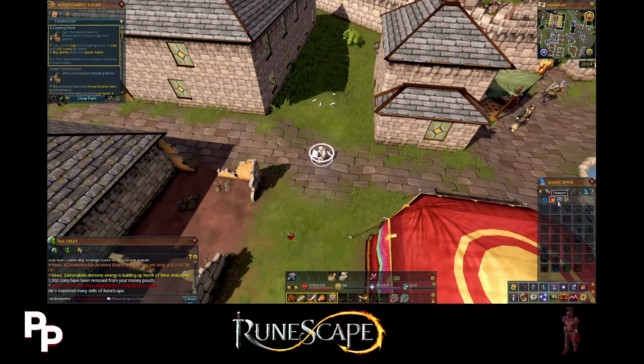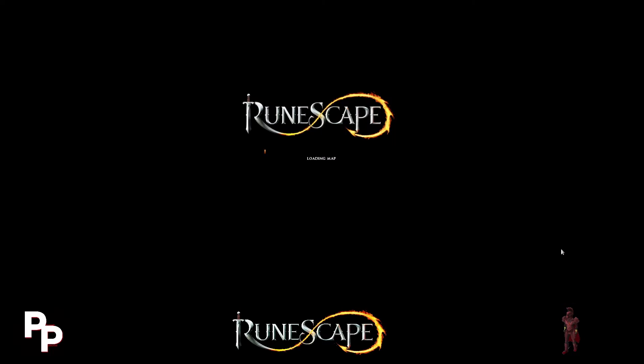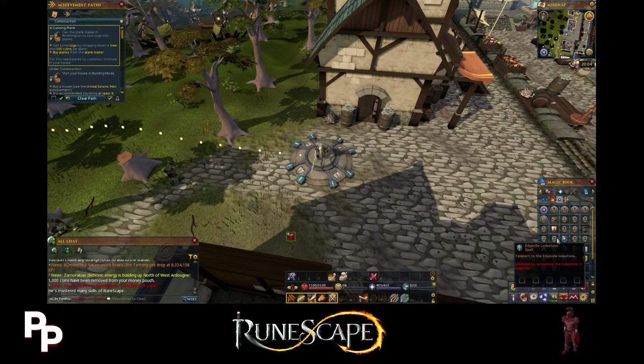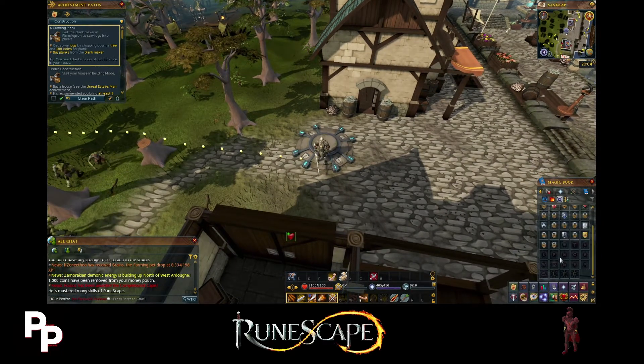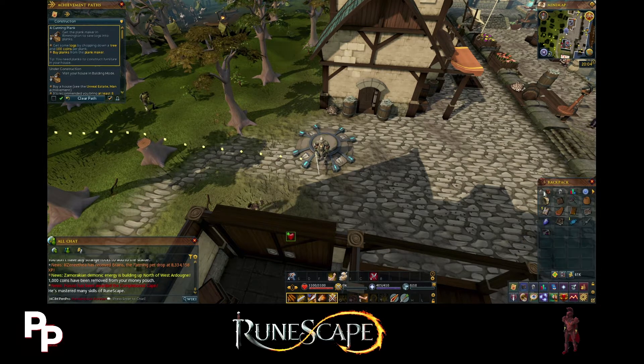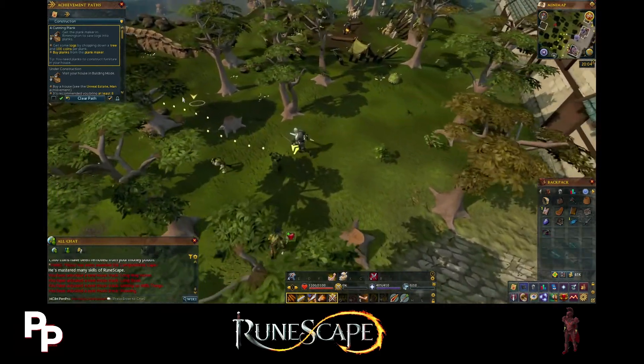Let's see what level the house teleport is - it's level 40 magic. So we're a little bit off from there, we're only at 25. We can always grind that out sometime. But this little path here will actually lead us along the way past the goblins and past a little cave area over here which actually leads to like a boss thing - we'll check that out sometime.